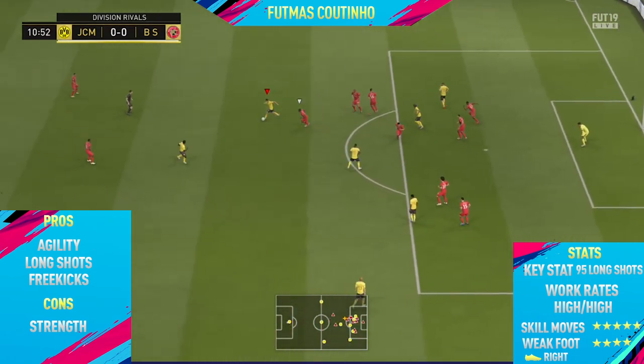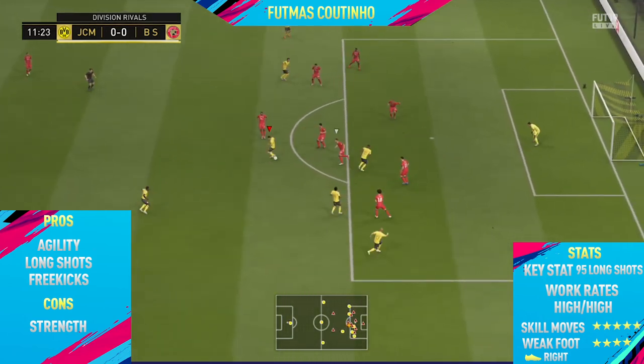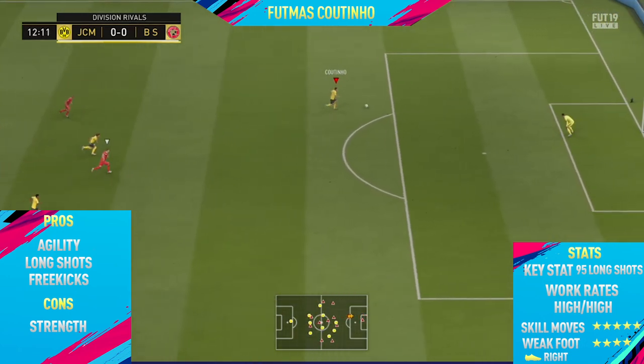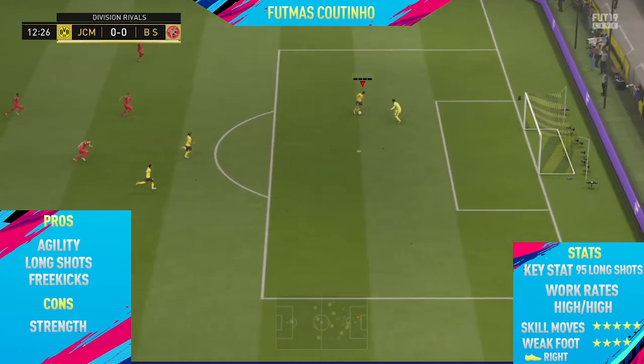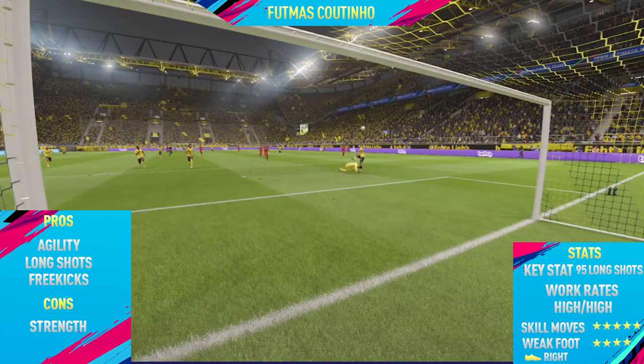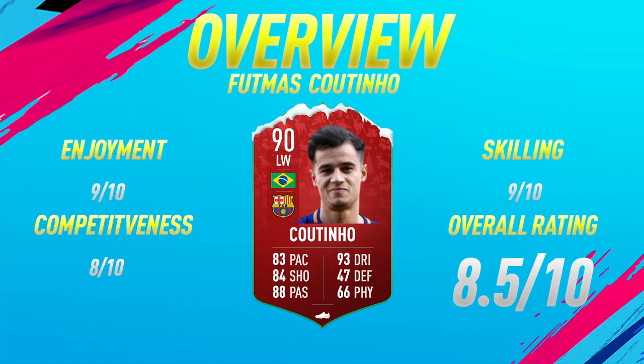The only con I could find with this card is his strength. As expected, he has around 50 strength and he's not the tallest player, so he does get pushed off the ball quite a lot. But apart from that, this card is very good. That covers the highlights — now let's get into the overview.